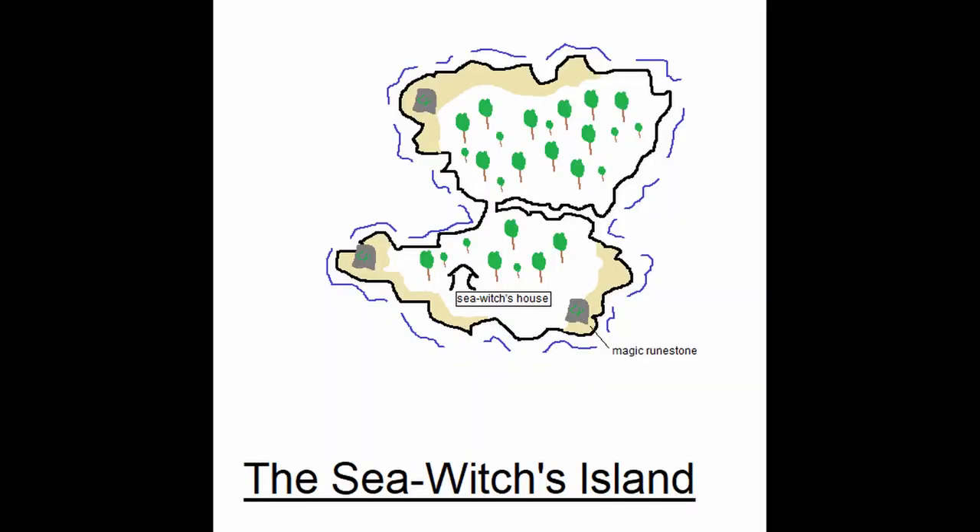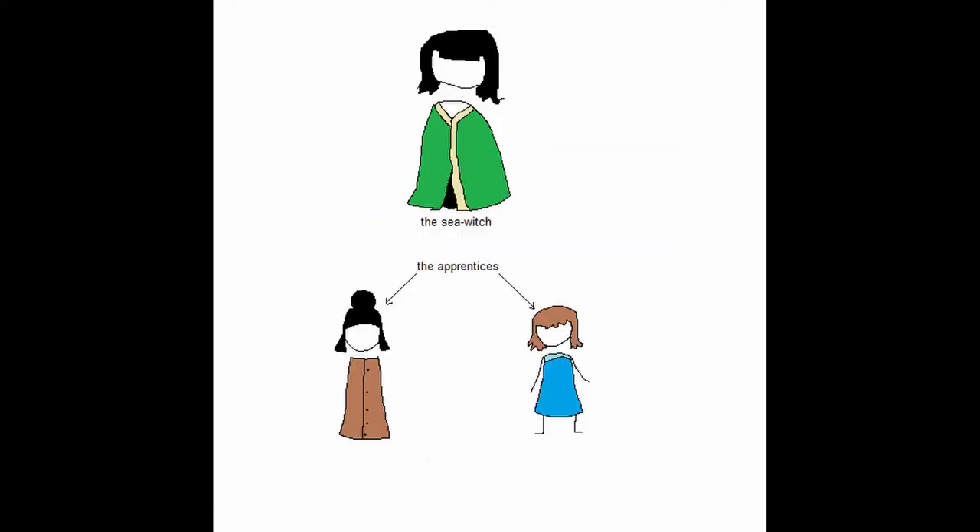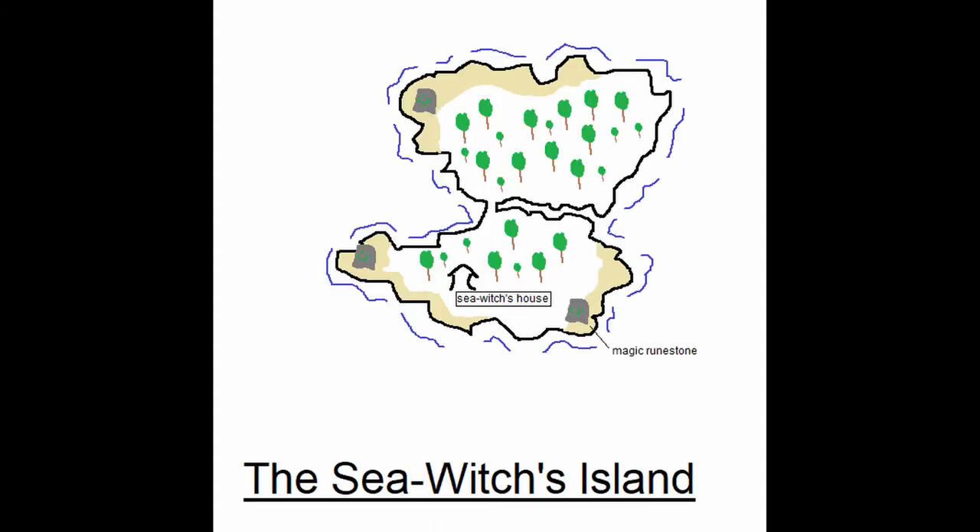Our story begins on a small island smack dab in the middle of the ocean, where a sea witch and maybe an apprentice or two reside. This island is, as I said, quite small — probably two or maybe three times bigger than Vatican City if I were to compare it to an actual country.